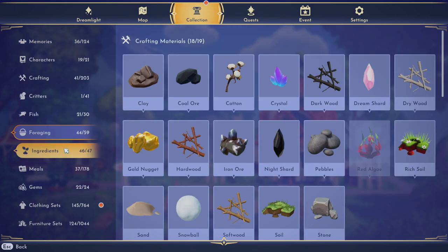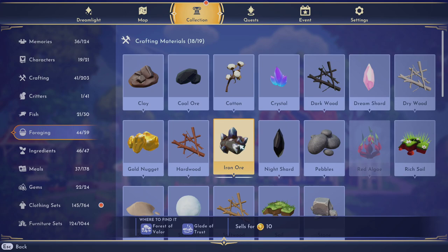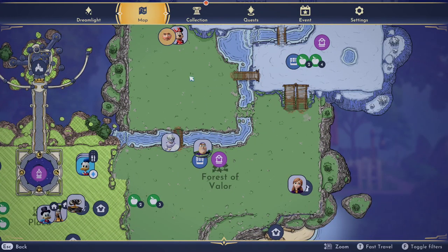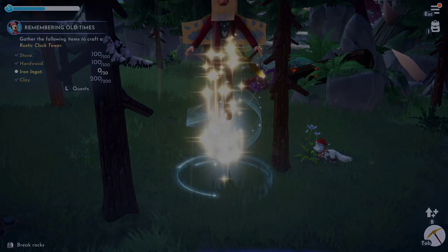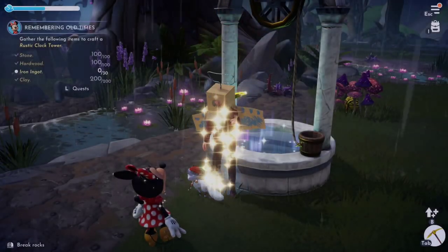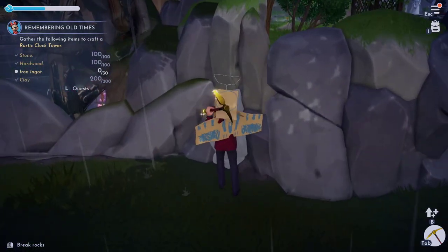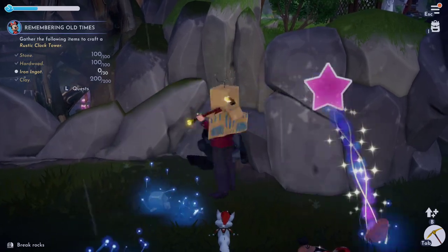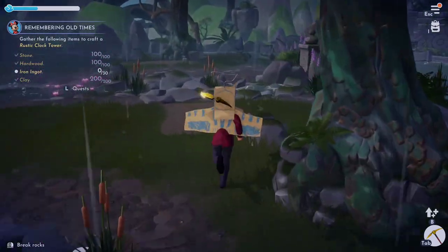See where else I can get these bad boys from. Glade of Trust and Forest of Valor. Oh, Glade of Trust actually — I didn't even think of Glade of Trust. I was thinking of the Forgotten Lands, that's why I was laughing. I didn't even think of this one. Well, that's good. That's three. That's kind of what I expect out of these.